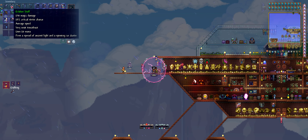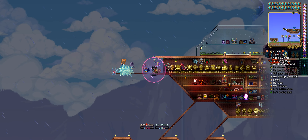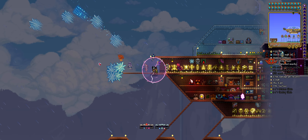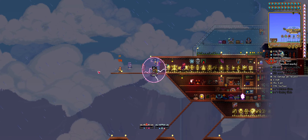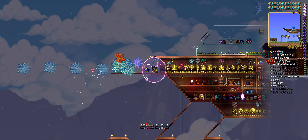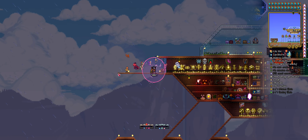Eidolon Staff — fires a spread of ancient light and spinning ice clusters. That's not bad but it's only really good against stationary targets, because these things aren't really tracking, they're just going in a different direction.